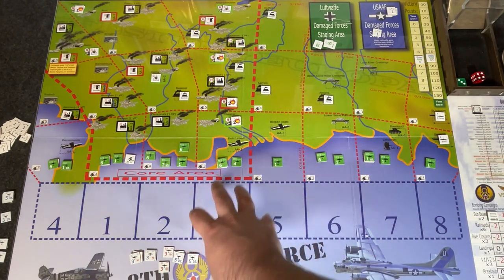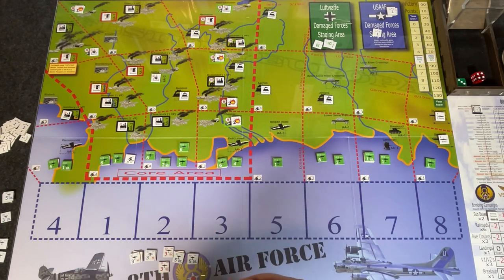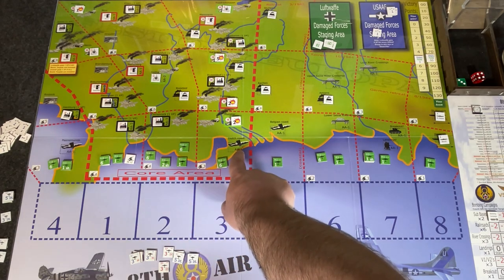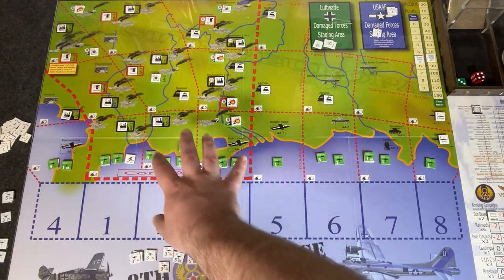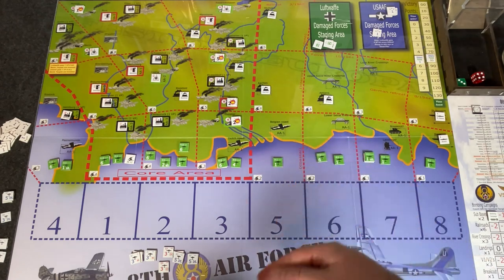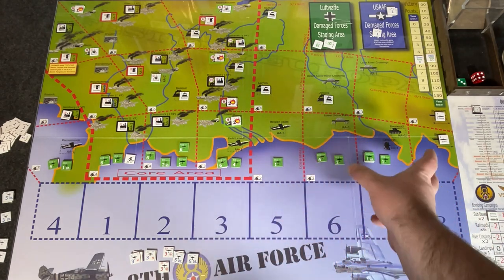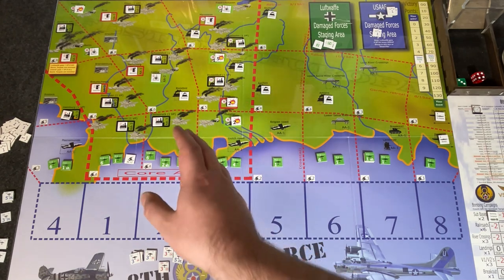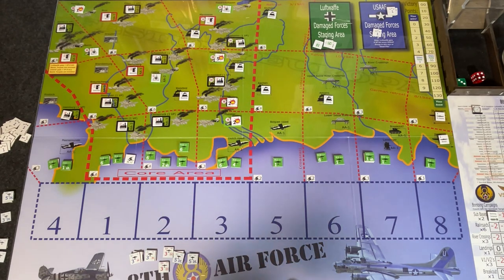You'll run your missions, assemble your force, and there will be air-to-air combat. Your bombers will face anti-aircraft fire — you can see AA symbols and notations on the map. As you get deeper into Germany and into these core areas, you'll face increasingly harder levels of defenses. You'll start off focusing on easier campaigns like sub pens and railroads, but eventually you're going to have to go into Germany, bomb those heavy industries, and you will take losses. The game goes until April '45, unless the Germans reach 140 victory points, in which case you lose.